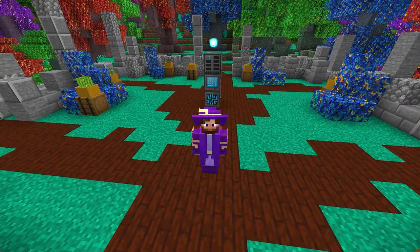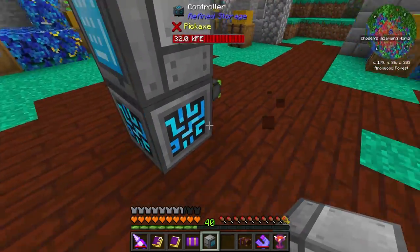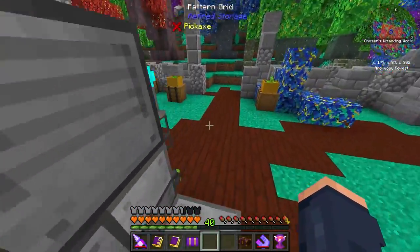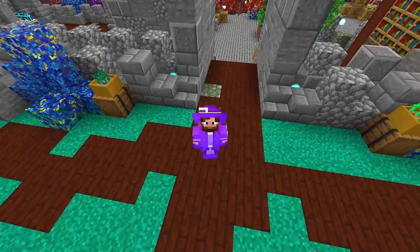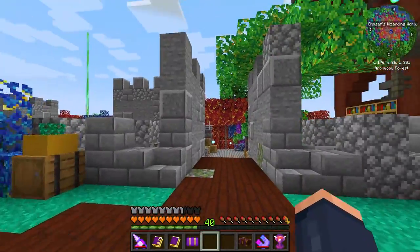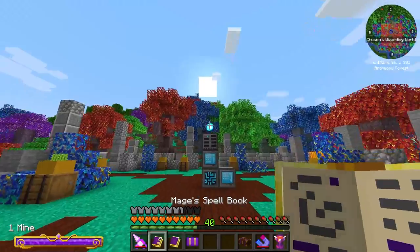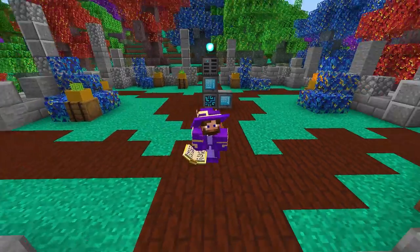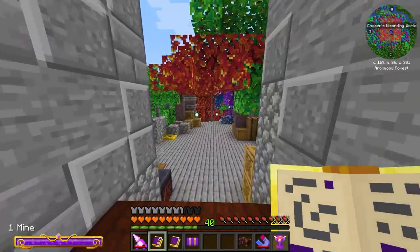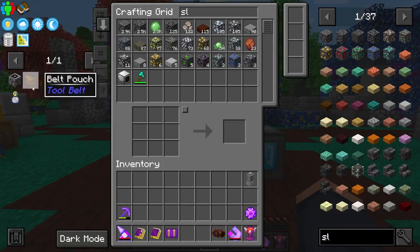Today I have several plans. One involves Refined Storage - I need to get a pattern grid set up and connected to the network at some point. I want to get auto crafting set up as a basis. But the main part of today's video is finding the End and taking on the Ender Dragon, raiding the End cities for loot, and getting an elytra so we can fly using our robes.